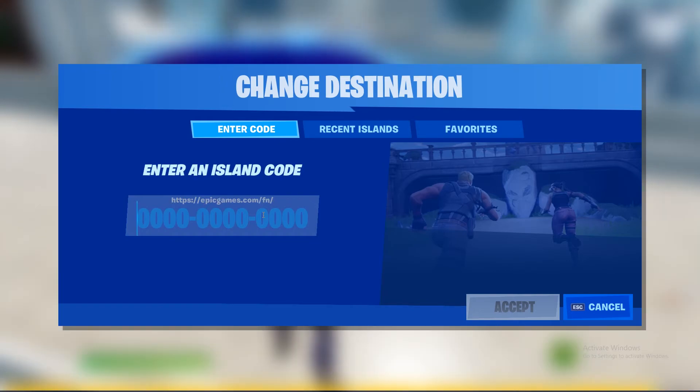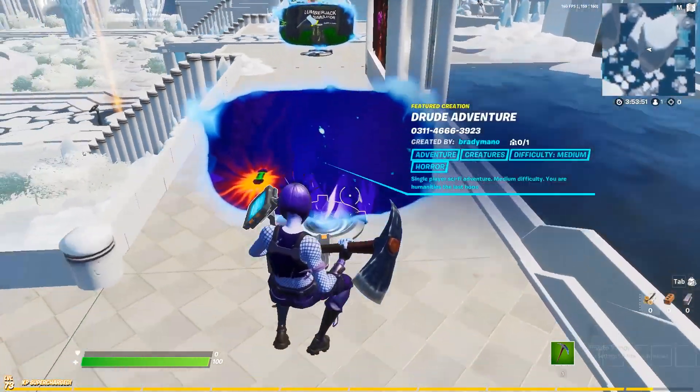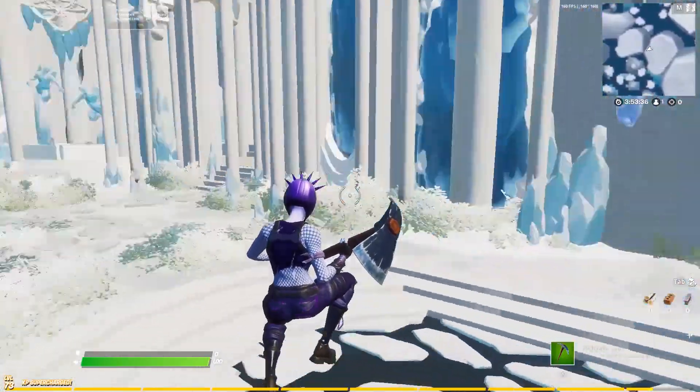You can then enter an island code. You can copy some codes from the Epic Games website, or find some on YouTube, or make your own and have your friends use it. Once you've entered a code, the island comes up and after a few seconds it loads and you can jump into it.